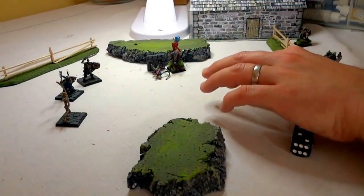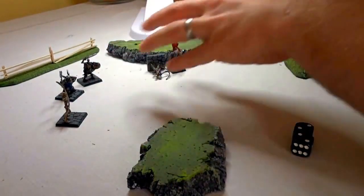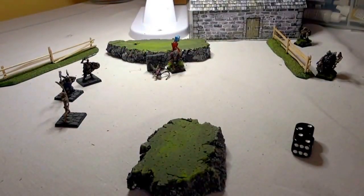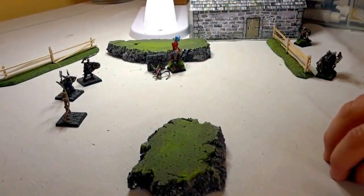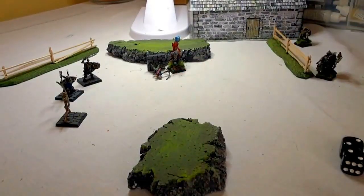You might think this is really bad, but as long as the turn doesn't turn over, I'm going to be able to keep bundling in on this Berserker. So right now I'm actually going to charge my Ghoul in, because my Ghoul has poison — which means that any time I inflict damage, I can reduce the quality of the opponent.